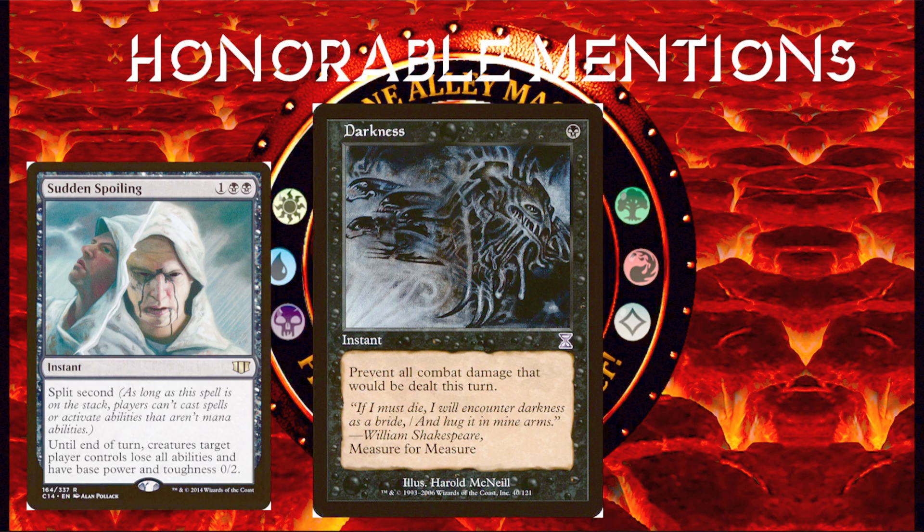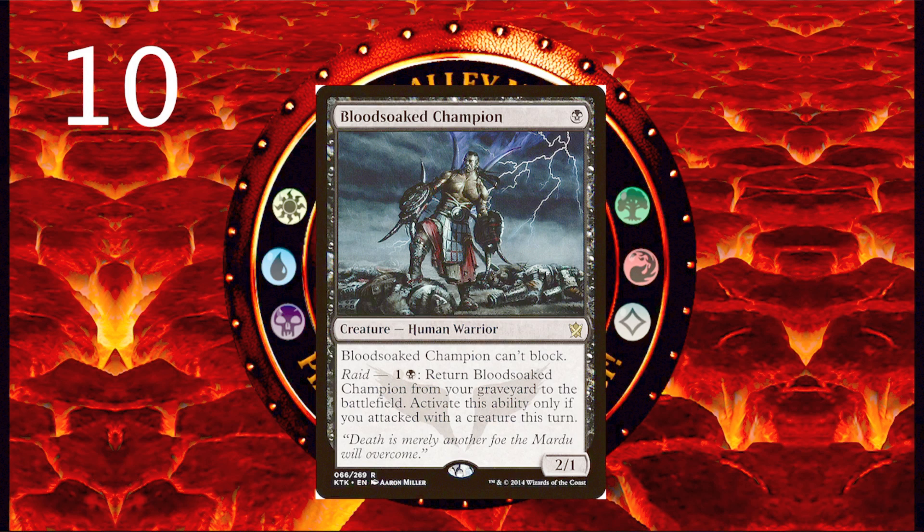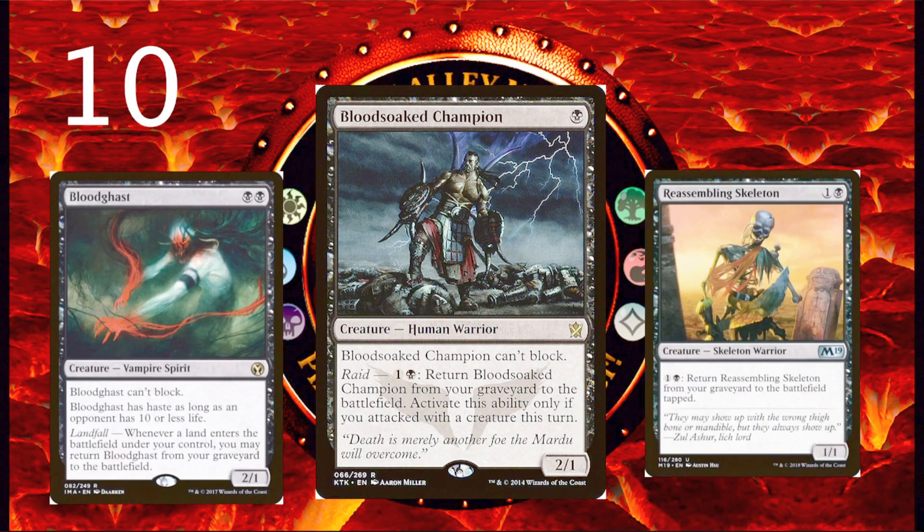Starting with the number 10 pick: Blood Soaked Champion. One black for a 2/1 Human Warrior — Blood Soaked Champion can't block, and it has Raid: for one and a black, return Blood Soaked Champion from your graveyard to the battlefield, but only if you attacked with a creature this turn. Blood Soaked Champion is one of many creatures you can easily get back from the graveyard over and over again, and they are perfect for any deck that wants to repeatedly sacrifice creatures. Cards like Blood Ghast and Reassembling Skeleton are the most popular choices, but I think Blood Soaked Champion is just as worthy of inclusion.